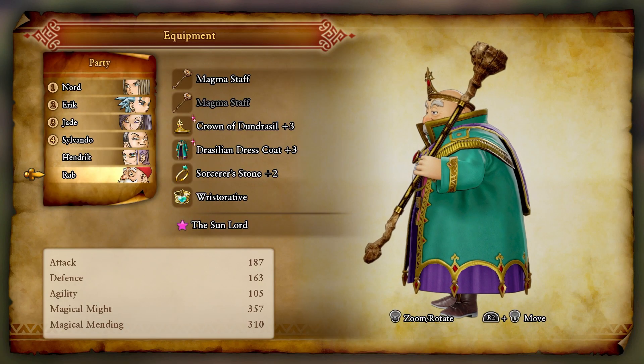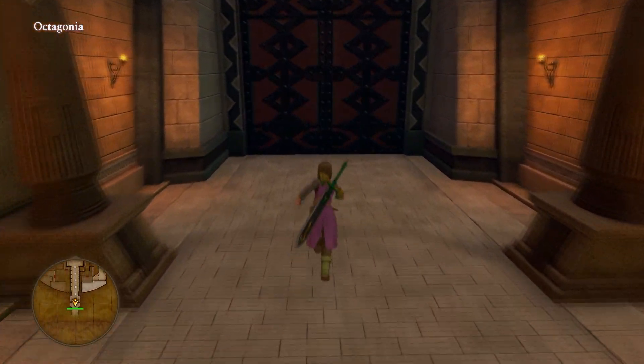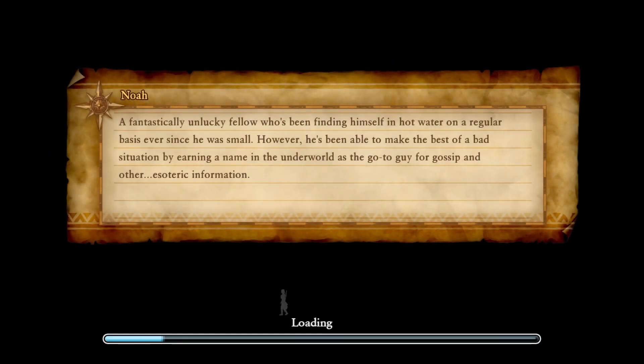That's going to do it for the changes for the party. We need to head out - I'd like to visit places we haven't been to yet.